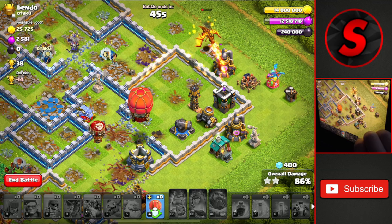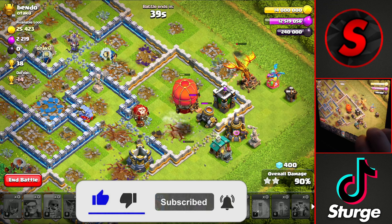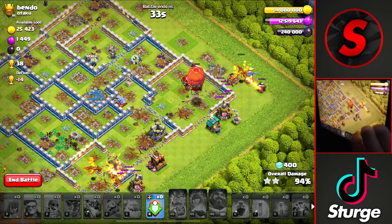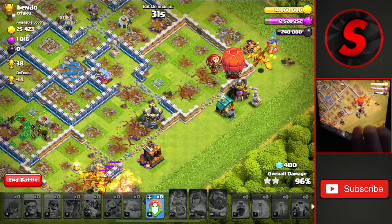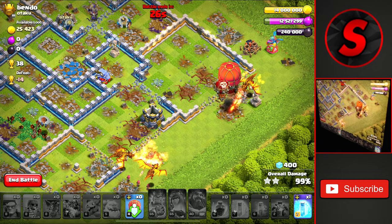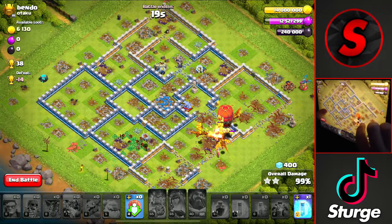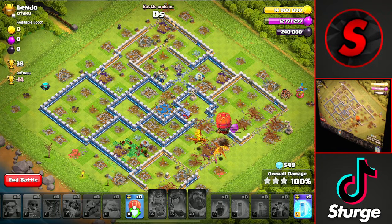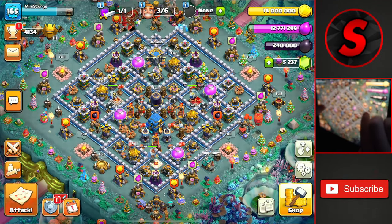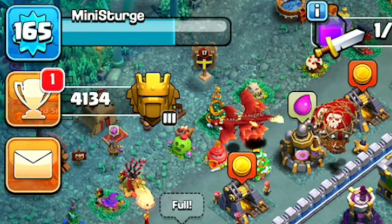It's a pretty fun attack strategy, to be honest. I haven't really used super dragons until this super dragon event started, so I might actually use this more often. We get the last couple of defenses down for the three star against this Town Hall 12. We still have three dragons, the stone slammer, and a bunch of balloons. We get to the final building — the gold storage — for plus 38 trophies, picking up 900 ice cubes for the event, and we make it up to 4,134 trophies inside of Titans 3 — the goal for today!